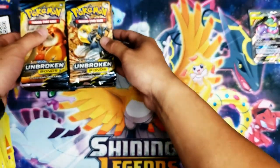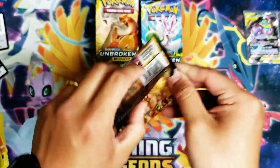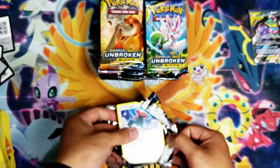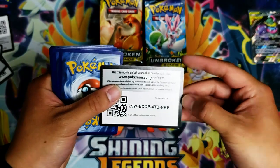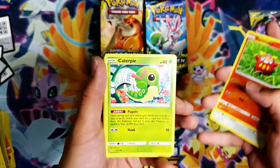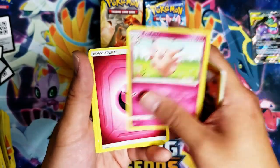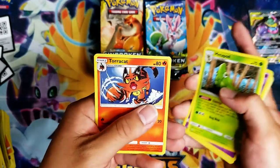Next box — let's get it! Porygon, Darumaka, Caterpie, Cottonee, Ekans, Diglett — a non-holo Clefable. And then Fairy Energy, Golbat, Metapod, and Torcat.